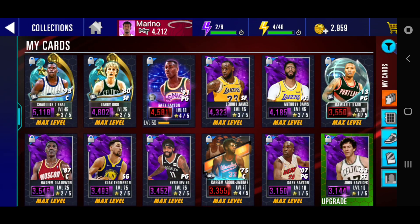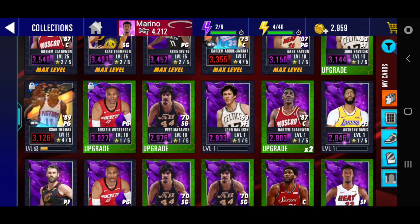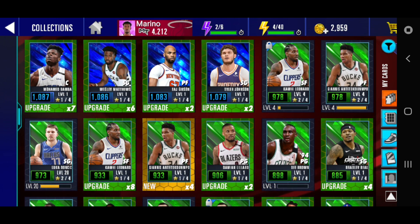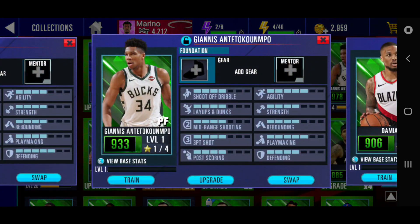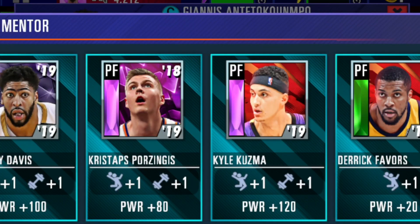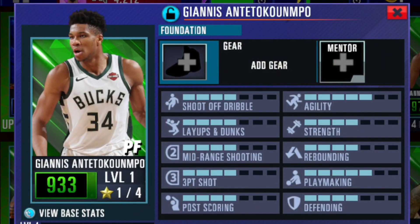I'm just going to show you — for my team this card wouldn't help, but if you're starting out, even if you have some sapphire cards, Giannis is a great power forward. I actually had him early on and he was a beast. I would suggest putting on one of your mentor cards to get that extra layup and dunks, plus strength. Put on some shoes — I'd bump up his agility first, defending probably second. He is just a beast.